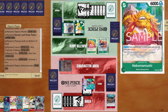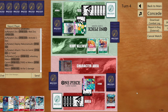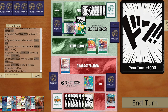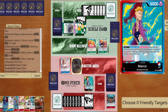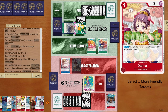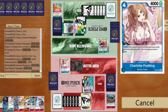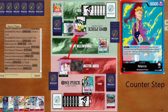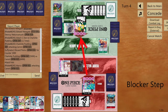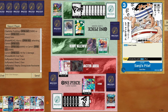We go five and six to life. I should have kept one DON!! active for Radical Beam, but my board is getting bigger. I have the zero-cost event ready. Carol attacks — opponent freezes my Newgate but attacks with Carrot using two DON!!. I use the zero-cost event and we're good to go.